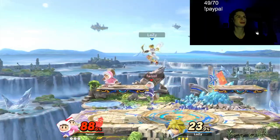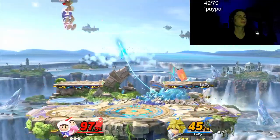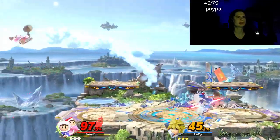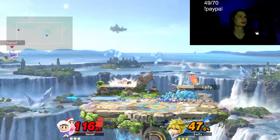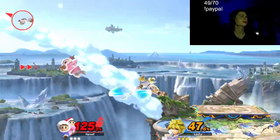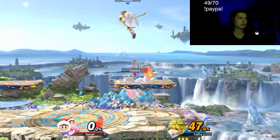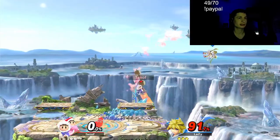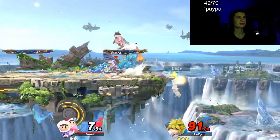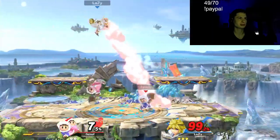Ice Climbers have a strong up air and strong back air. Their side B is decent — not the best for tech chasing; it's more of a boxing character. Some refer to them as a zoning character too, which is understandable. I tried to get Ice Climbers into Elite Smash and failed pretty bad — tried for like a week or two. Elite Smash isn't the easiest feat.